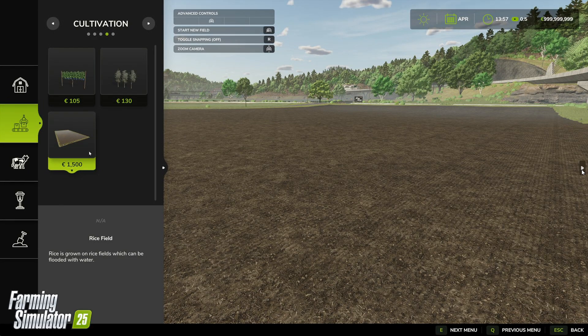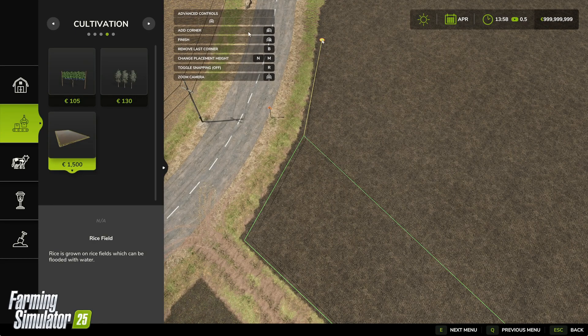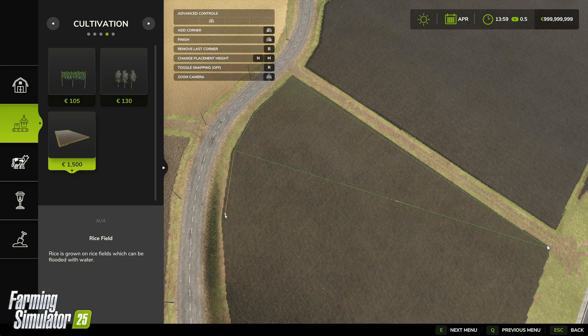When it comes to building rice paddies, we've got our build menu here showing 1,500 to build. We've got ways to add a corner, remove last corner, change height, grid snapping and alter the camera. You can see we're applying lines around the area of the field we want to turn into a paddy. You start on one corner and work your way around — the finishing line is going to end up at the last point you've placed.